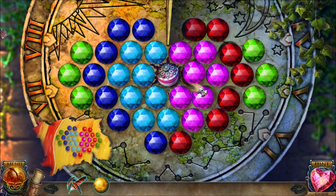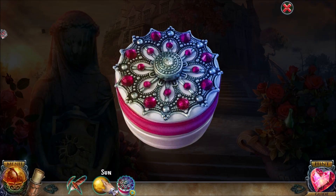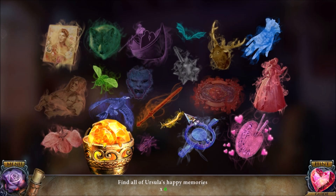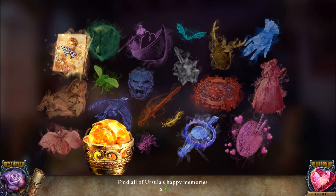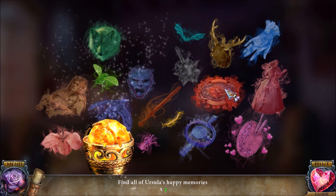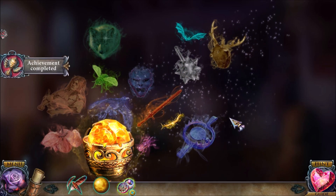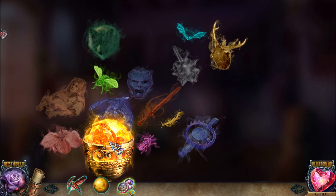Very, very long puzzle — I apologize for taking too long with that puzzle. I did want to solve it legitimately. That gives us a jewelry box. 'Ursula! Will you marry me?' Oh, that's a happy memory indeed — let's find more happy memories. Now we have enough power to defeat those monsters, so let's go back inside.